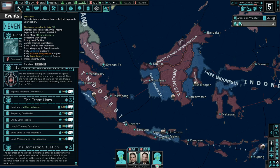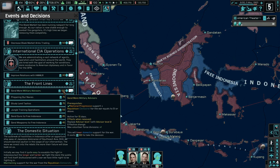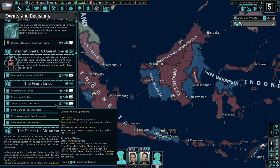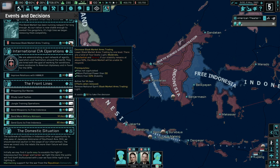We have a bunch of decisions to look at — these are kind of big deals. The front line: send more military advisors, from advisor level one to advisor level two. This is what happened with Vietnam — it started with us sending advisors, slowly sending a few troops here and there, and it just kept ramping up. That's going to allow an additional volunteer force division, so let's definitely do that. Preparing our navies gains Operation Starlight: invasion preparation time minus 20 percent, supply consumption minus 15 — but that lowers domestic support for the war, so I won't do that yet. Let's send guns to Free Indonesia, and send more military advisors is what we're currently doing.